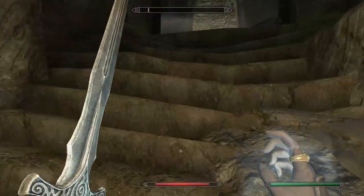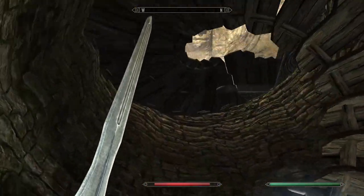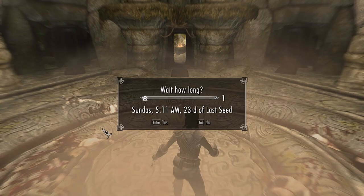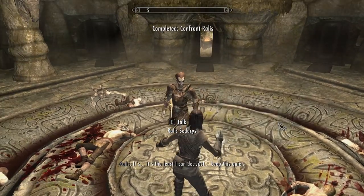To start the boss fight, walk about halfway up the stairs to the northeast. Once you hear him spawn, you can go back to the chamber and kill him. Assuming you cleared out the draugr in the beginning, you can wait an hour for Ralis to arrive and complete the quest.